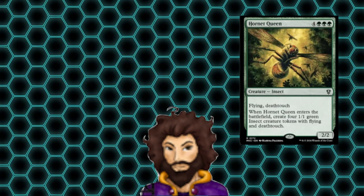Hornet Queen follows up the mole, and would normally put us in a nice death-touchy wall situation, deterring our opponents from coming at us. Which could be a sound strategy, but one that I don't think we really need to rely on. Unless our opponent's creatures have trample, attacks against our wall of chump blockers just isn't very efficient, and they'll be looking to take us out in other ways.